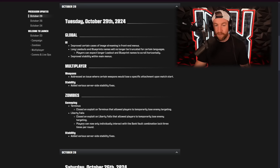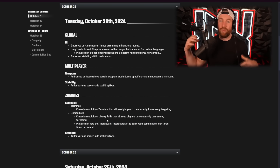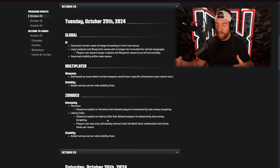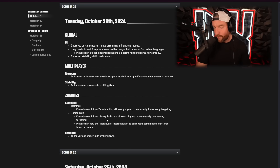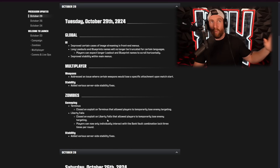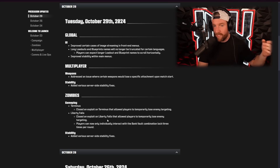Also, they added that players can now only individually interact with the bank vault combination lock three times per round. Players were using this to go to the bank vault, shoot a bunch of zombies, and then when they got too close they'd interact with the vault — the zombies would run away — and they'd do this over and over again. This now won't work as well, but it'll still work three times per round.